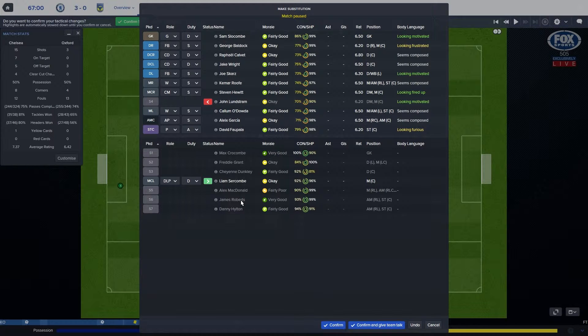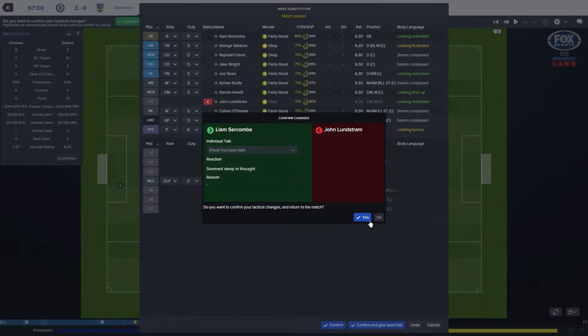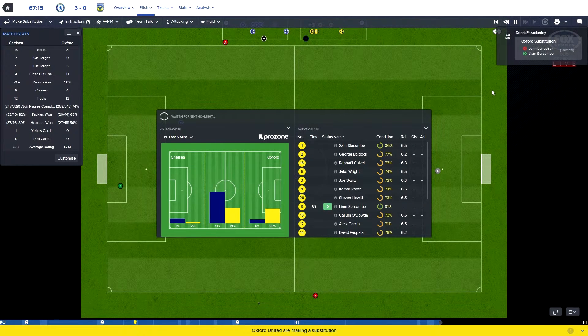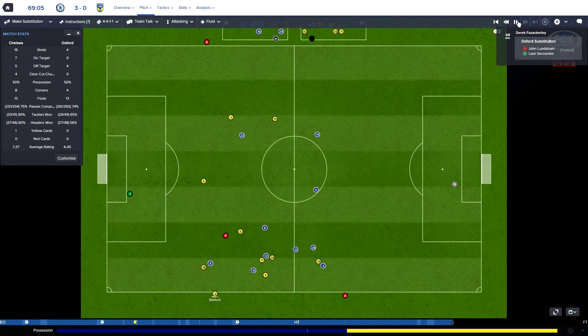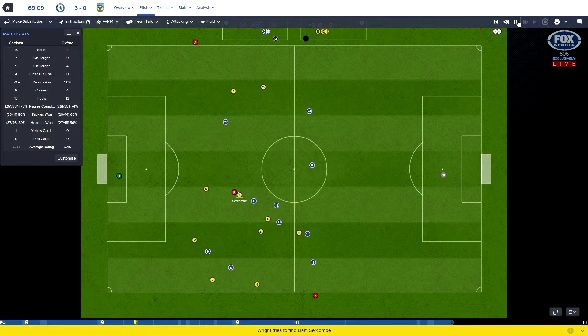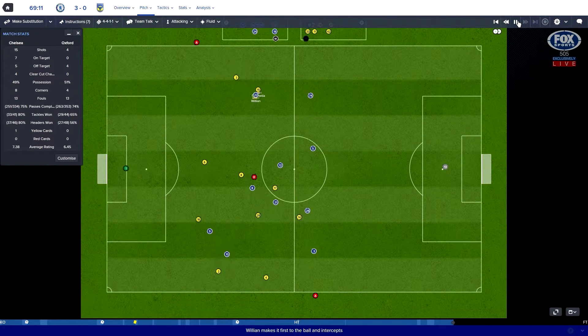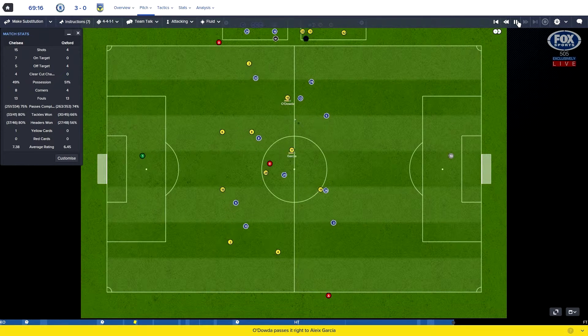Just to give him some minutes. Let's give Slocum a team talk. Come on, can you do something for us? Bulldog with the throw, plays it back to Jake Wright from the throw-in. Out to Odalda, and he keeps the ball well. Odalda's been probably our best player this season. Garcia now - plays it out wide to Roof.